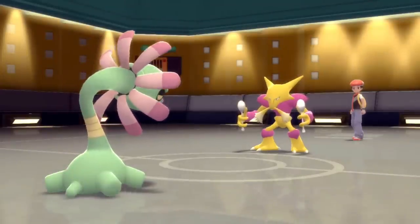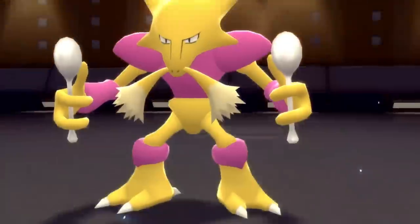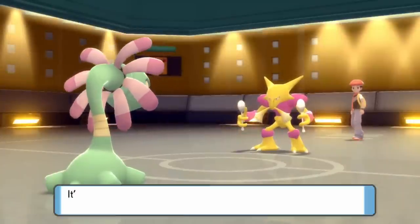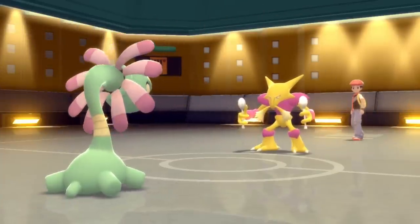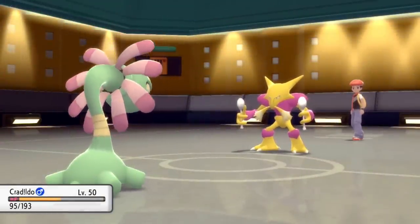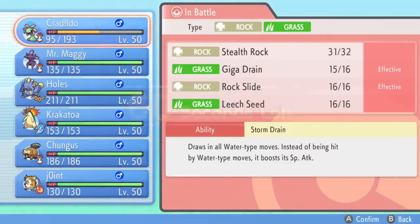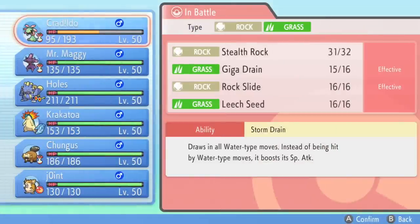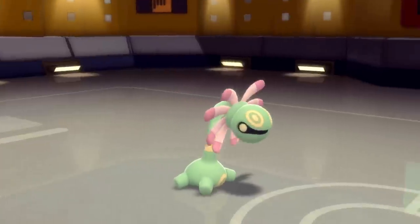In comes Alakazam. Ordinarily this isn't too bad a matchup because Cradily is my special defense wall on this team, so I take the opportunity to set up Stealth Rock. Alakazam goes for Focus Blast — being specially defensive, I take that rather nicely. I can't take two though, which is unfortunate. I don't want Cradily to go down for nothing — the only thing that kills it is another Focus Blast, and we call that 'Focus Miss' for a reason. I consider staying in for Rock Slide but decide to switch into Mr. Mime on an incoming Focus Blast.